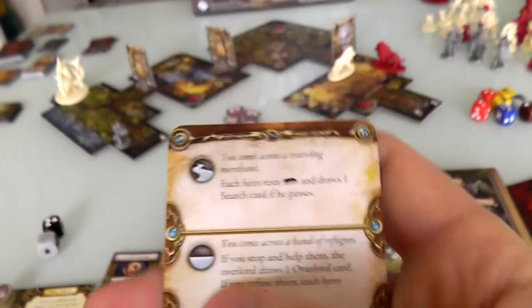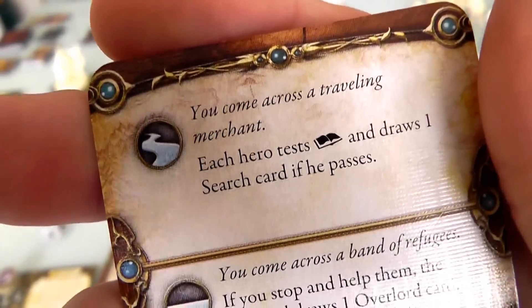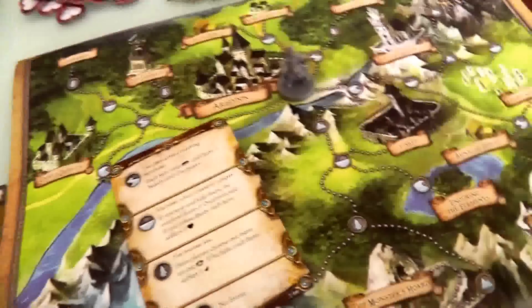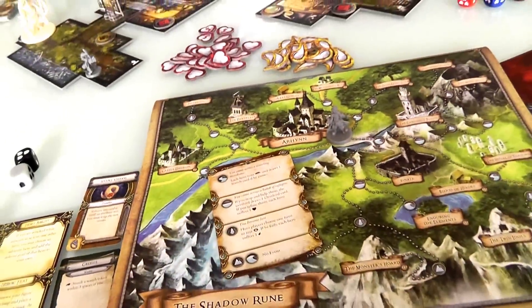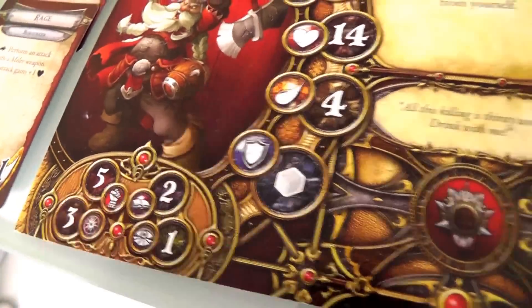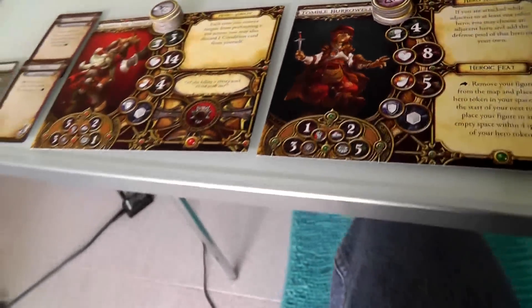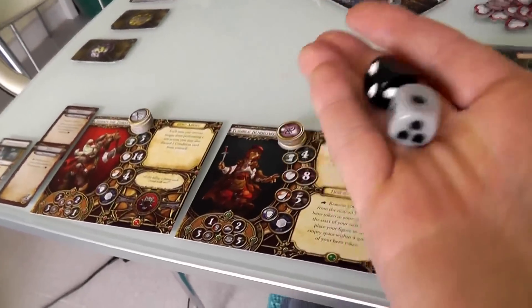On each travel card, two icons do nothing, so nothing might happen — but something did. We come across traveling merchants. Each hero tests their Knowledge, and draws one search card if they pass. Our guys both have a Knowledge of 2, so they need to roll 2 or less on the attribute die to succeed.